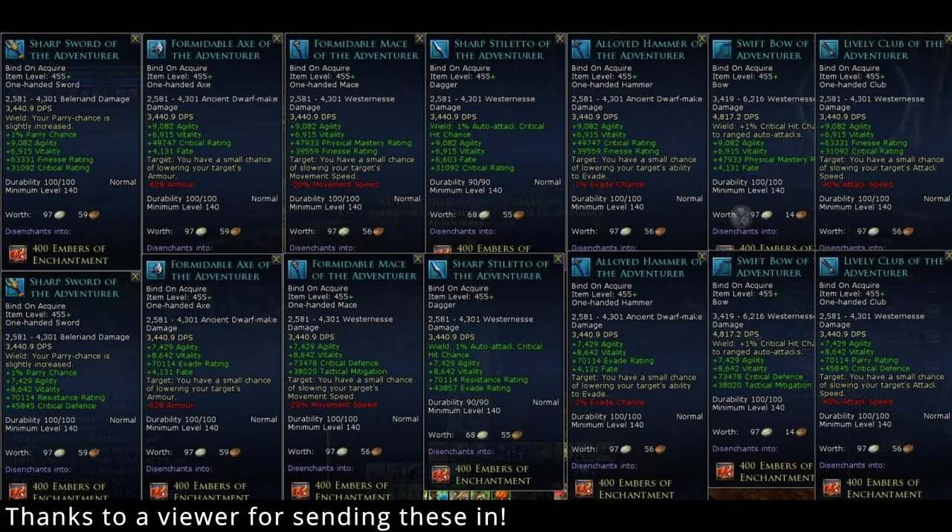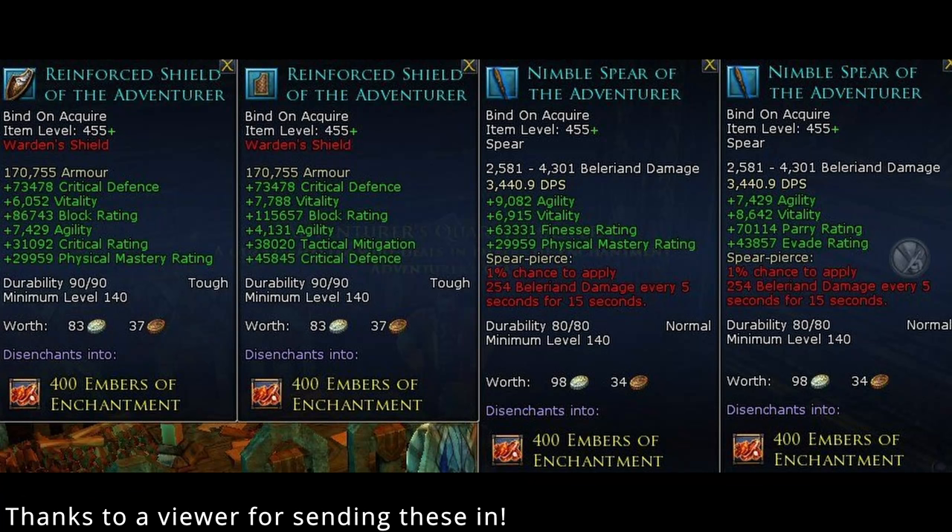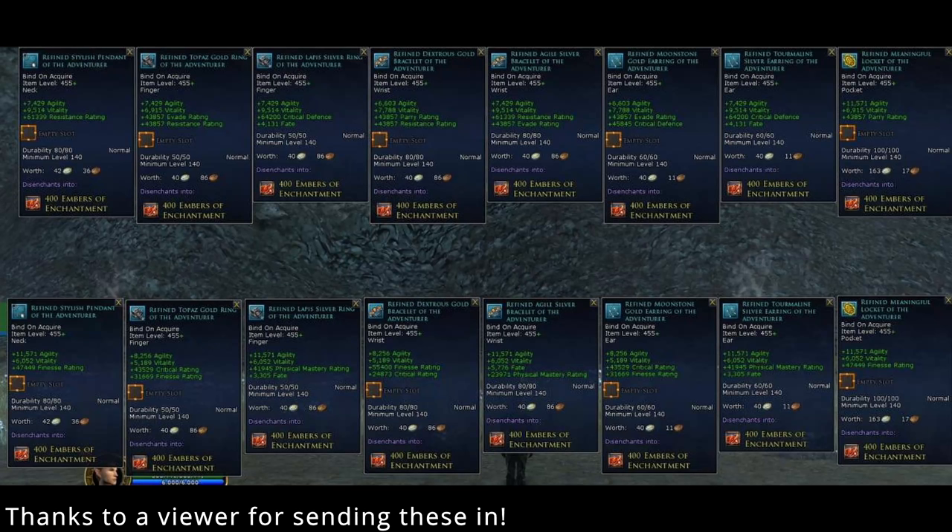Bartering teal boxes from embers gear for certain armor slots — especially shields and offhand weapons — is a quite valuable option at the moment. Embers gear is also great to fill a slot that really needs an upgrade you haven't gotten a gear drop for yet. You can also use embers to barter for essences, but I would only recommend the purple item level 460 essence boxes if you really want a specific essence. Overall, I would currently recommend sticking to just getting gear from your embers.